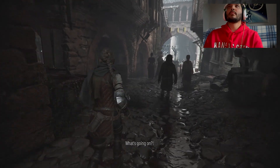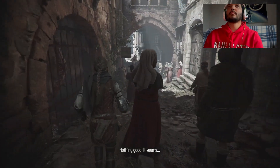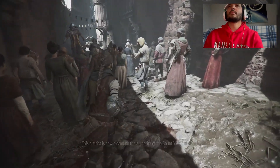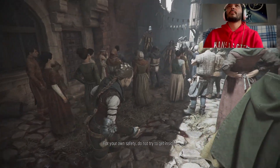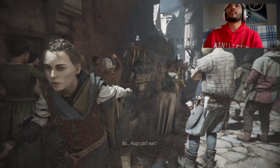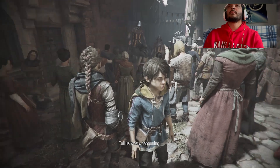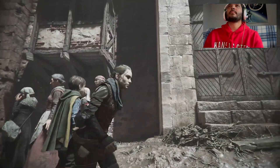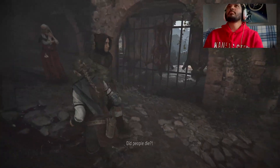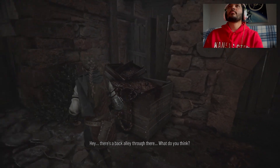Let us through. This district is now closed by the authority of the Count Victor of Arles. For your own safety, do not try to get inside. You can't keep us out — Hugo can't wait. There might be another way in. Tell us what's happening — my children are in there. What are you hiding from us? Do people die? Where do you want us to go? There's a back alley through there.